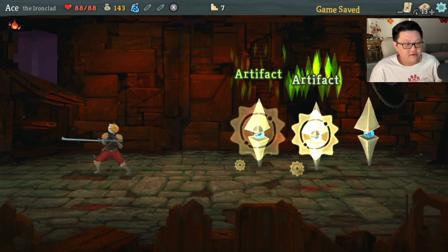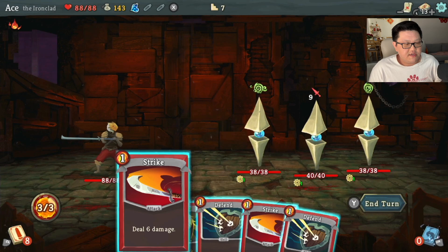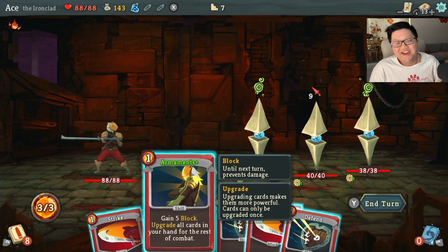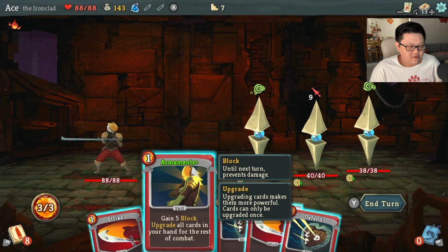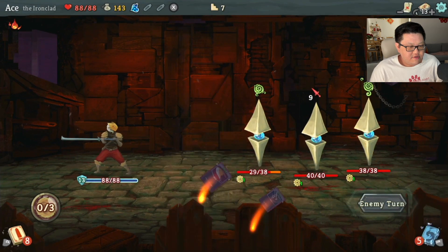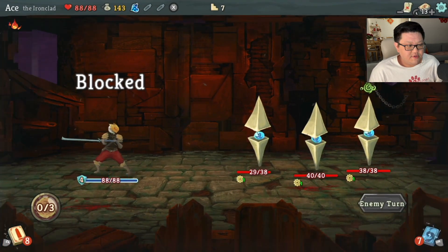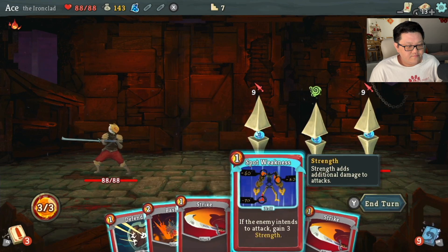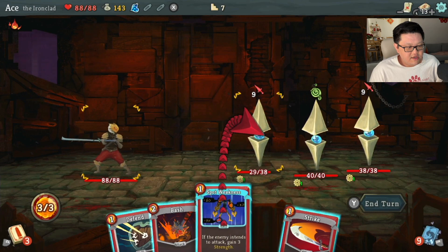Let's take on our first elite. I remember these guys — they're very tricky. They kind of invert: the middle one attacks the second round, then both outsides attack, but the middle one gives you a status card. I should have gotten the other card to counter that, but it's fine. I'm going to go ahead and block for now and deal 9 damage to the outer guy so I can alternate the attacks being given.